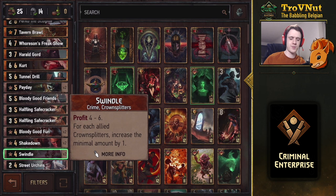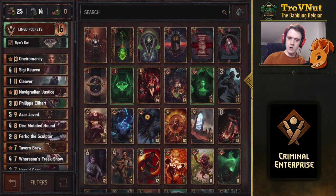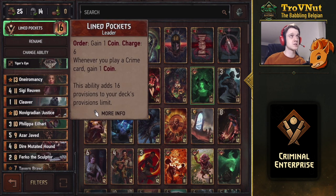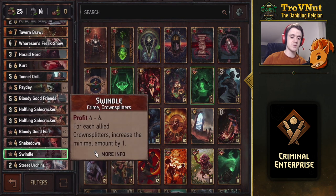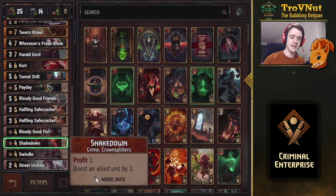Now that we're talking about Crown cards, let's talk about our leader ability: Lined Pockets. It gives you an order ability which gives you one coin, usable six times, and whenever you play a crime card you gain an additional coin. So that Swindle card actually gives you seven coins in this deck if you have two Crown Splitters - almost a filled pouch from just a four-provision bronze card, which is incredibly powerful.